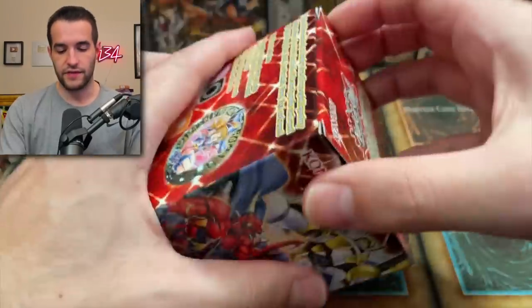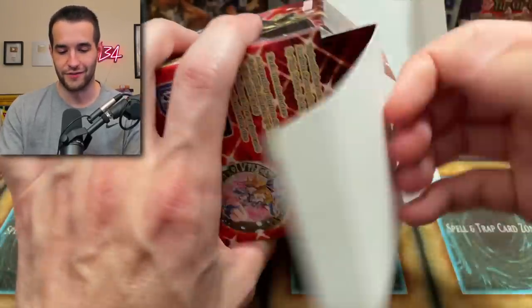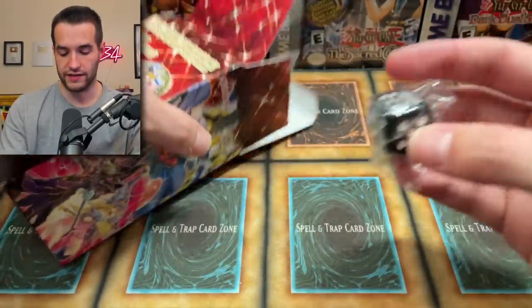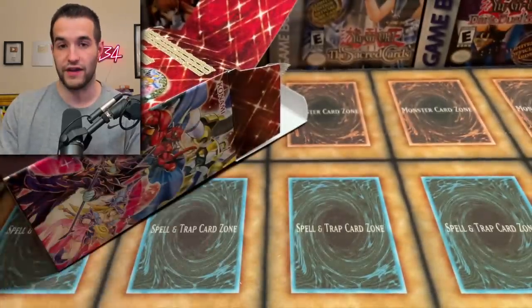Let's open this up. These are weird boxes where there's a lot of open space — a lot of room for more product but there's not really that much in there. Let's see what we got. Here's the dice — let's not ruin it. This is the dark one. It's like a Dark Magical Circle die. That's actually pretty sick. I'm a big fan of these dice.